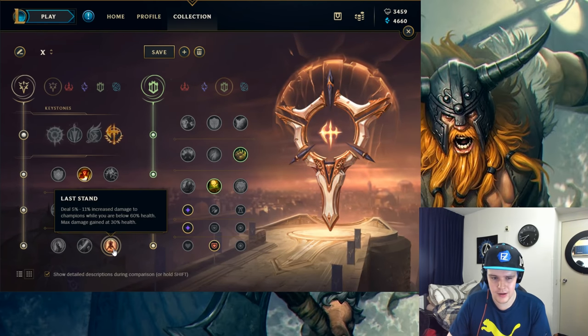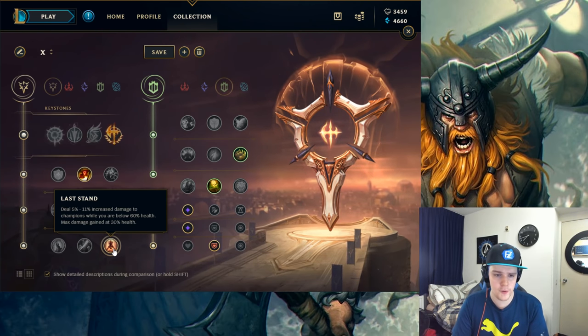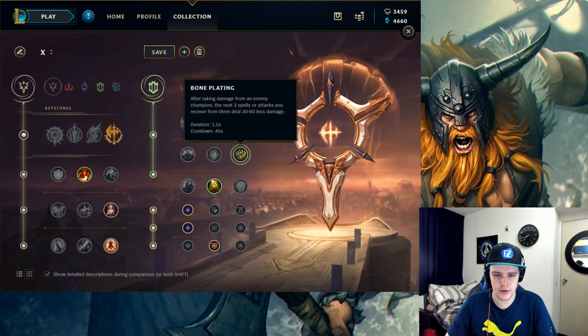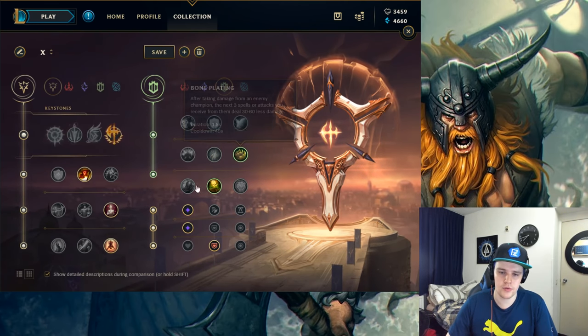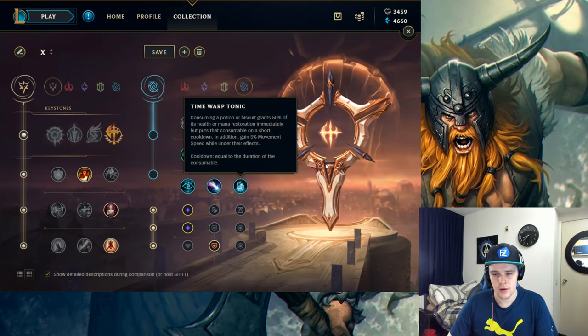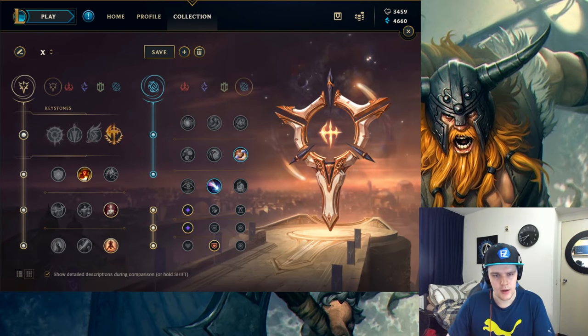Last Stand is a pretty no-brainer last rune on Olaf. Because you tend to want to 1v1 people a lot, you're often going to be at lower HP — and Olaf excels at lower HP. Last Stand does a lot more damage the lower you get. Combined with your passive attack speed, W lifesteal, and Conqueror, you're going to shred through somebody if you get low HP. This is specifically for immobile comps — it gives you stronger 1v1 potential and synergizes really well with Conqueror. If you're against hard-to-stick-to champions, then Approach Velocity with Futures Market or Biscuit Delivery is what you want instead.